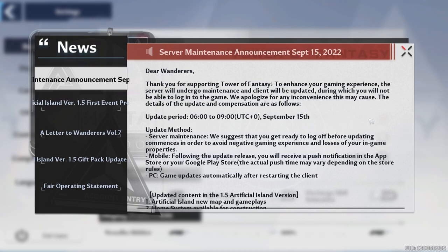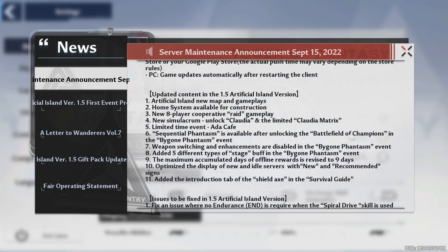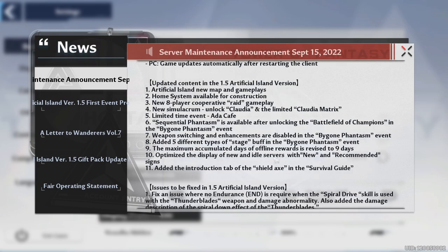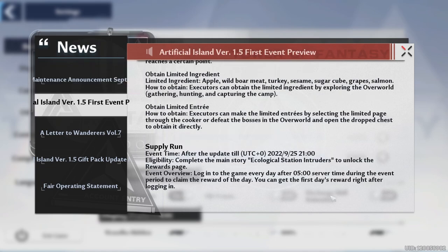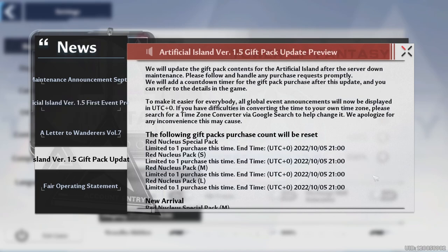For the news — it looks like we're going to have maintenance tonight to prepare for artificial island. They're converting it to UTC+0 so you'll need to do some time conversion. For the eastern time zone, maintenance starts at 1 a.m. and ends at 4 a.m. After that we get access to artificial island. We're getting the eight-player raid, Claudia is coming out, access to the Ida Cafe, Crow is getting nerfed, and we're getting 800 dark crystals as compensation. There's also a new supply run starting after the update where you just log in and get rewards.